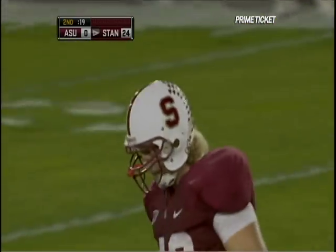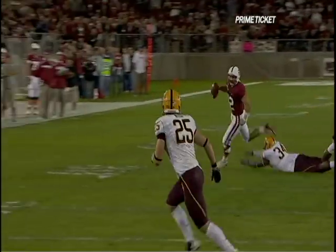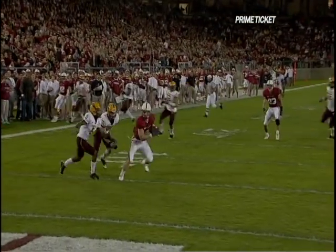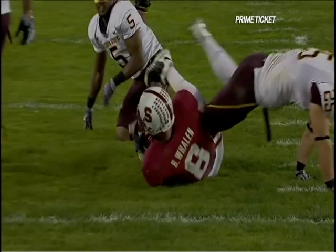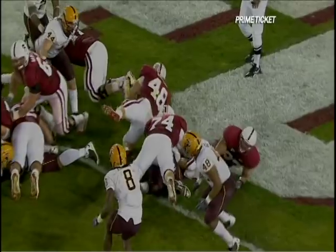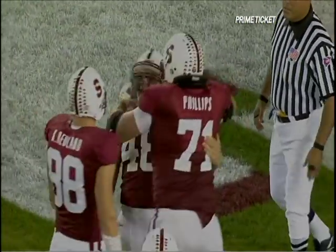And I'll tell you what, this redshirt freshman — I thought he was starting to come of age two, three weeks ago. He's just getting better every single week. First he runs away from James Brooks, who's a pretty fast defensive end, and then leads Whalen back the opposite way. And then you award the man who's been doing all the dirty work all year — Owen Morisic diving in the end zone right over a fantastic block by James McGillicuddy.